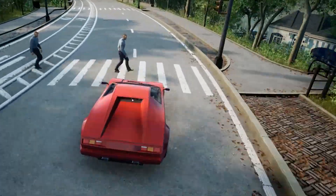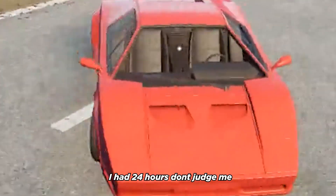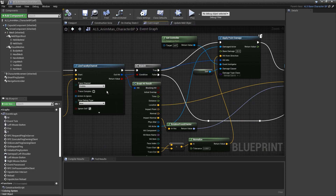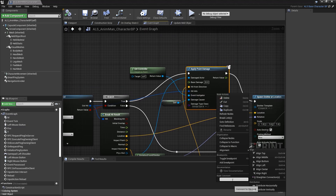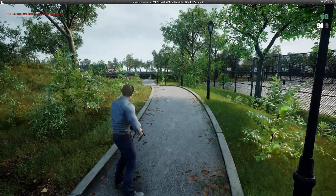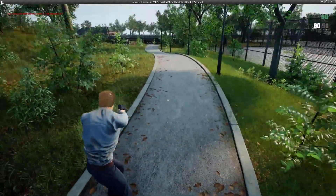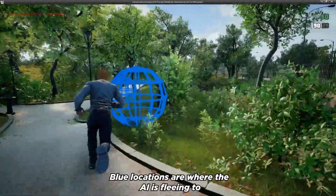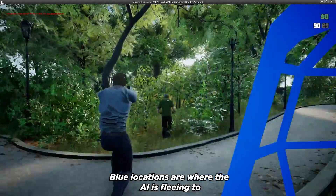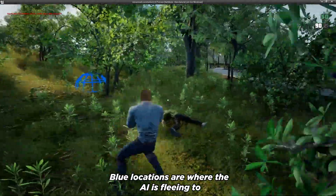Of course it wouldn't be GTA if you couldn't run people over, so I had to cut that in. I added simple firing logic that deals damage to whatever you hit, and I created the particle systems myself to save some money. I also wrote blueprint code so that NPCs figure out the opposite direction from the player and generate a random location to flee to, with debugging visuals to show how it works.